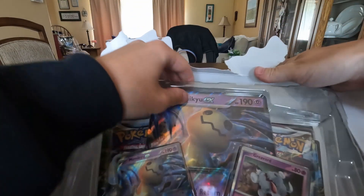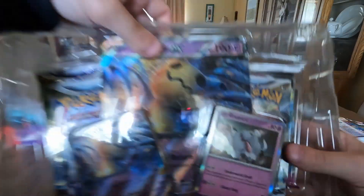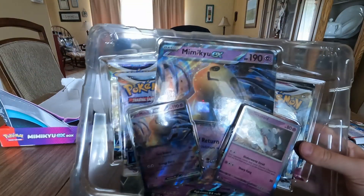This one is kind of the same gist as the last box, but with Mimikyu instead of a V-card — it's an EX-card.